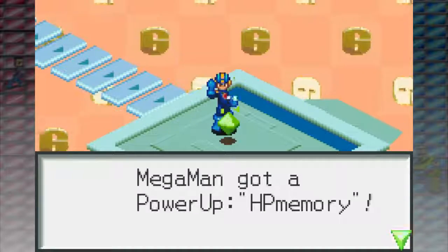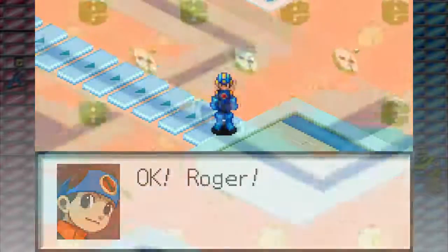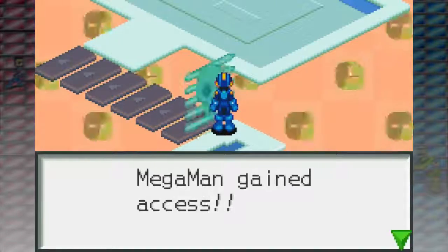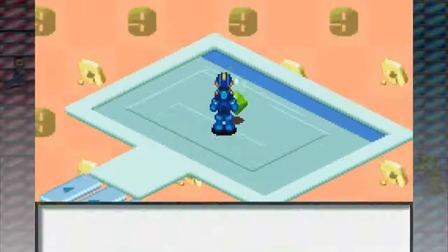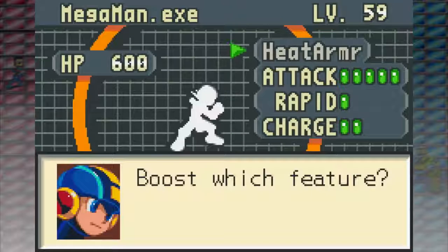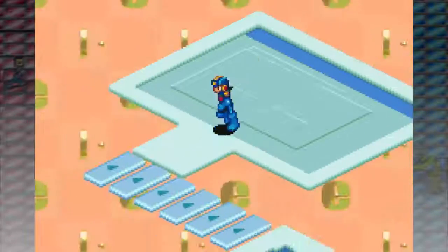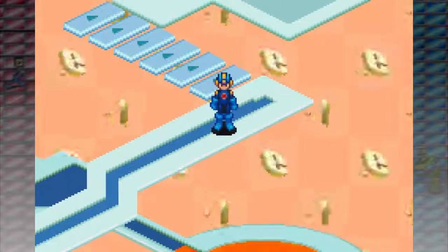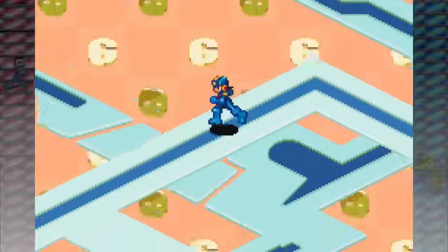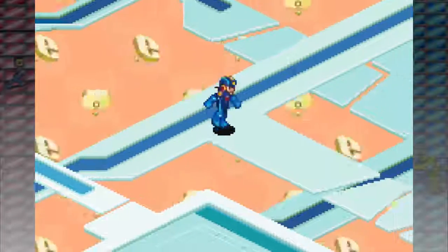Next up, internet area 2. And here we are with money and also the pin in area 2 — it is a power-up! This is the really good stuff. Can't boost attack anymore, so let's do charging. In future games I'll probably put more into charging, but it's not really super worth it in Battle Network 1. Next area is area 1 — actually, area 1 should be closer, so I'll see you there instead.